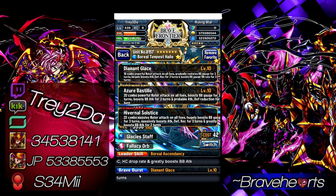The SBB has 20 combo powerful water attack on all foes — 20 hits, 20 drop checks on BC. The damage modifier is 540%. It gives a solid 8 BC to your entire squad on the same turn. There may be a slight description error in-game, but it also boosts BB attack — a 200% boost to BB attack for 3 turns — which stacks with her leader skill.